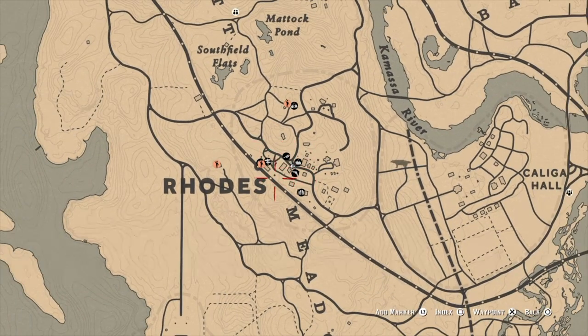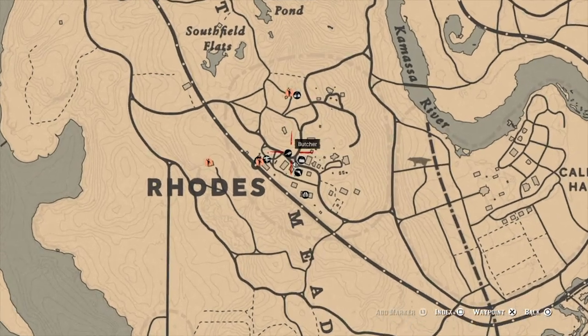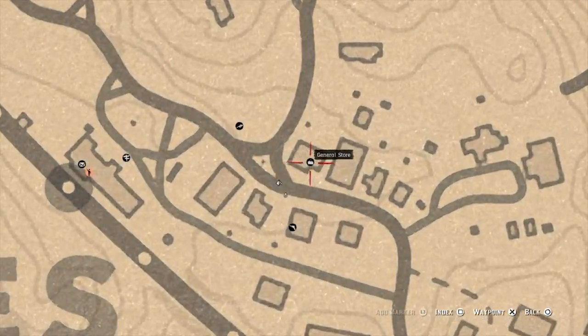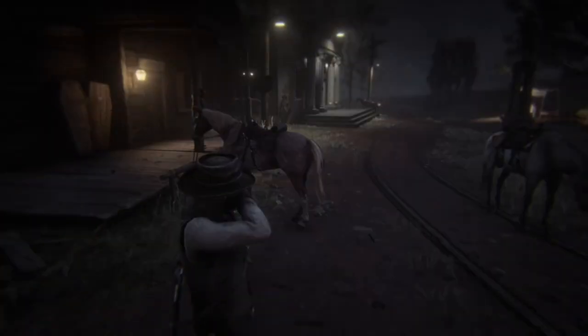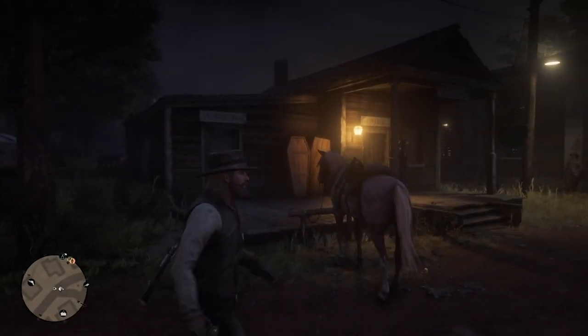Getting into it — you're going to head over to the town of Rhodes, which is right here on the map as you can see pretty clearly. The building you're going to want to head over to is like the workshop next to the general store. It's a pretty easy building to find in the middle of Rhodes.